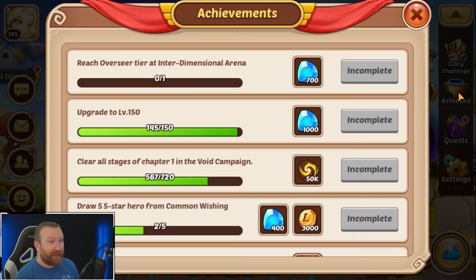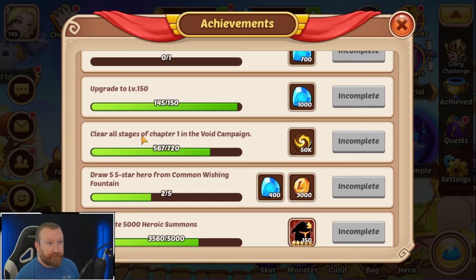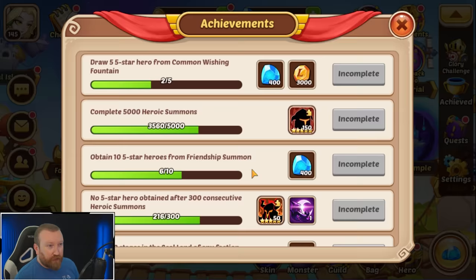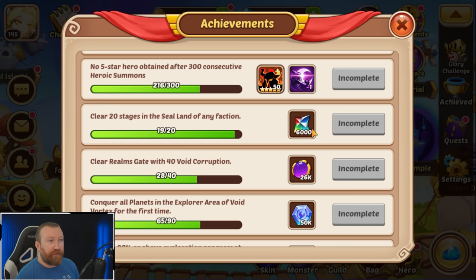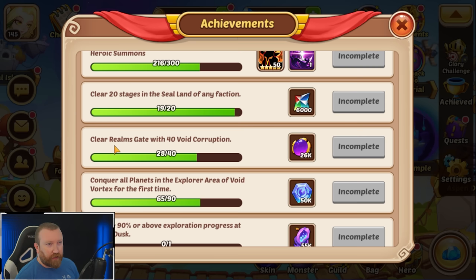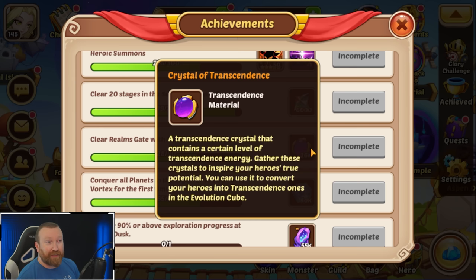The next item is a very good one because everybody can just get them - they have added new achievements to the game to give you some of the newer resources. Clearing stages in chapter one of void campaign will get you some resources. Clearing 20 stages in the sealant of any faction will get you additional four-color crystals. Clearing realms gate with void corruption at 40, 60, 80, and 100 will get you a bunch of crystals of transcendence. A lot of people might be able to get their next transcendence hero as soon as this goes live.